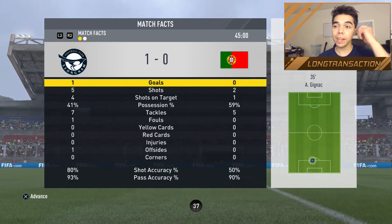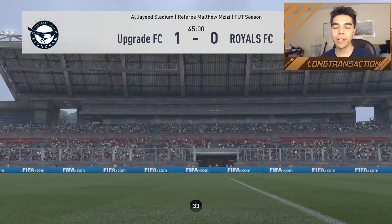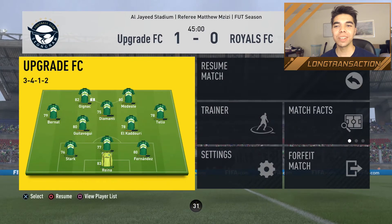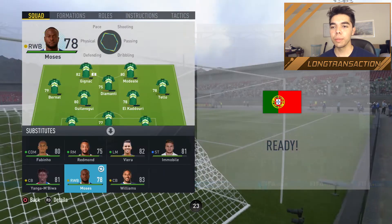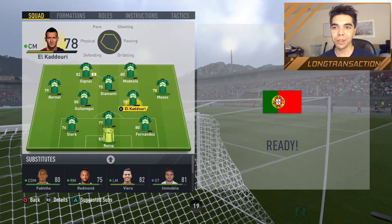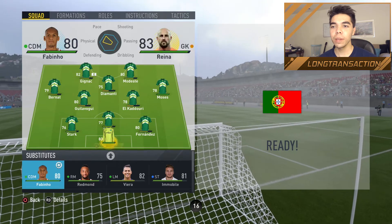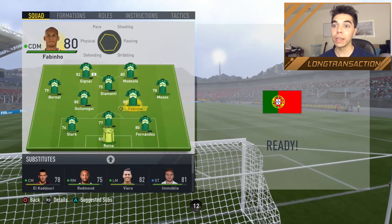We make it to the half. He's dominating on possession but hasn't really done too much with the ball when he has it, but I'm kind of concerned. My team's playing a little bit sketchy — they're not really following the formation too well. I'm going to bring on Moses for Tello, because Tello's playing like a center mid for some reason, and then bring on Fabinho for El Cadori — those are the only changes I'll make.